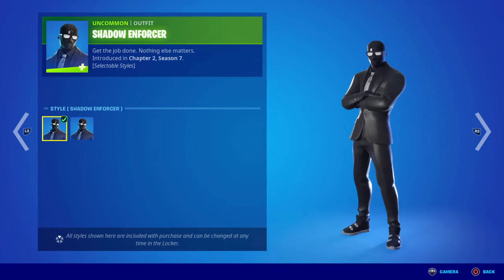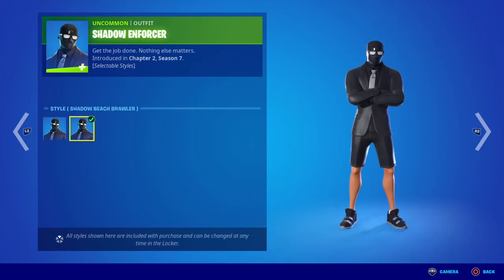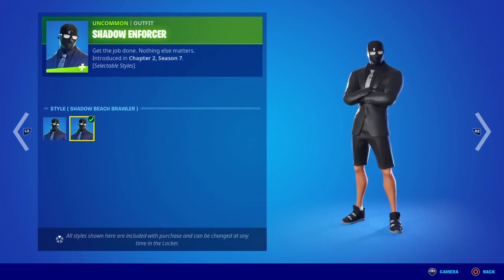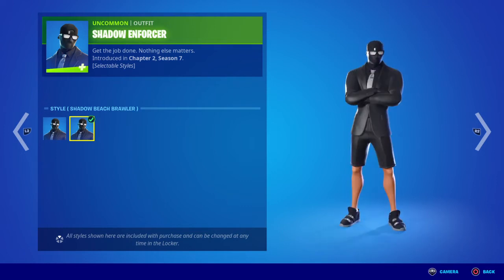We've got the Shadow Enforcer and an alternate style which gives him the Shadow Beach Brawler — pretty much just gives him shorts, which is a really small but cool addition. I mean, why would you not want to be a henchman rocking out in shorts? I think they did have the shorts option in chapter 2 season 3, around the time we had the Agency that had the giant wall built around it by Jules, Midas' daughter.